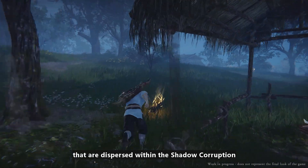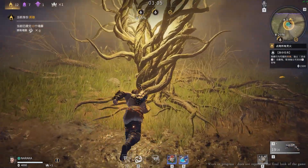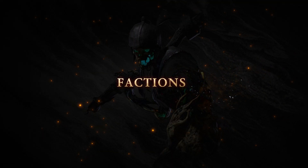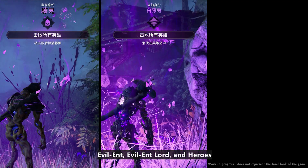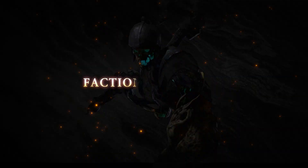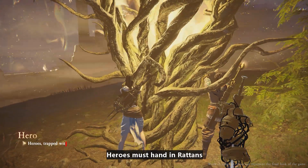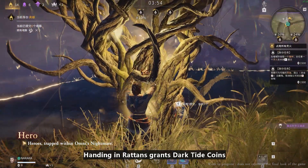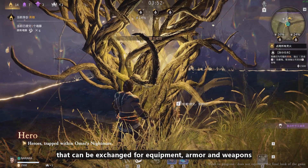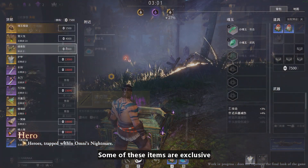Heroes must collect ratons that are dispersed within the shadow corruption and transport them to soul sparks. In Omni's Nightmare, players will be randomly assigned to one of three factions: Evil Ent, Evil Ent Lord, and Heroes. Heroes must hand in ratons to light the three soul sparks in time. Handing in ratons grants dark tide coins that can be exchanged for equipment, armor, and weapons. Some of these items are exclusive.